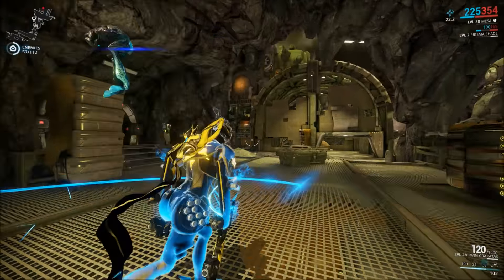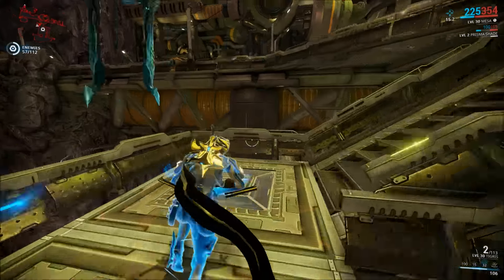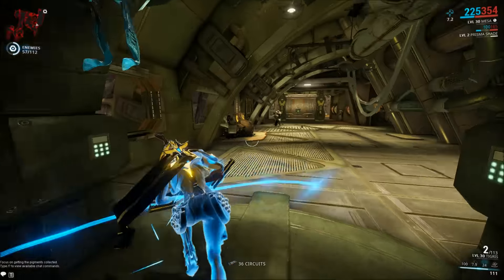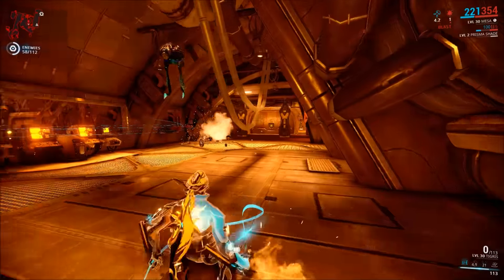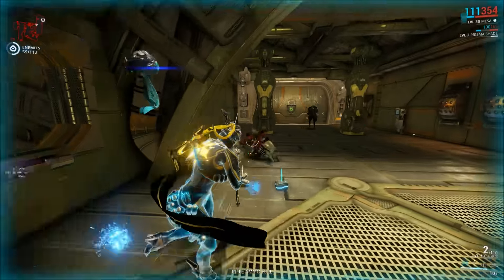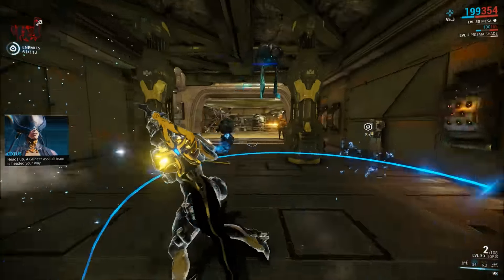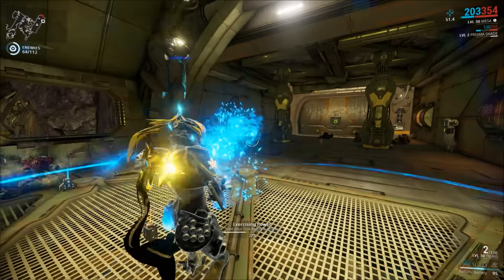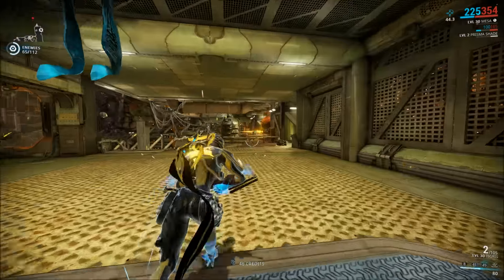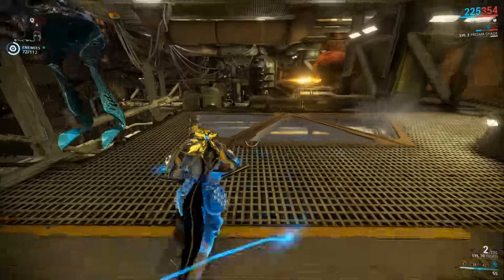Her one stores damage that you do, and then you can activate it again to put all of that damage into your next shot. That's actually pretty good, especially with a rapid-fire weapon — the amount of damage you can store up is pretty significant and allows you to deal with enemies you might not normally be able to handle. Your one also builds damage even when you're using Peacemaker — it takes any damage you do and stores it.